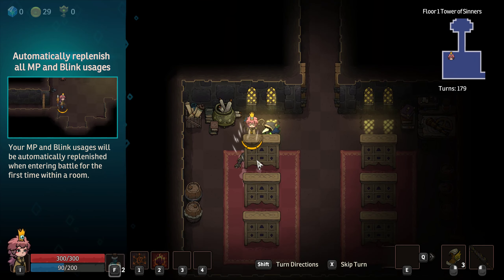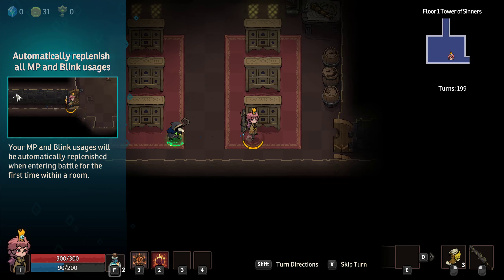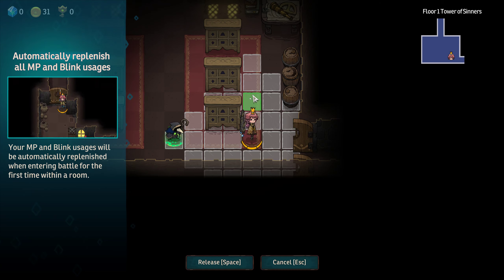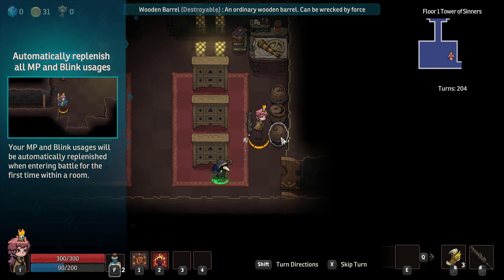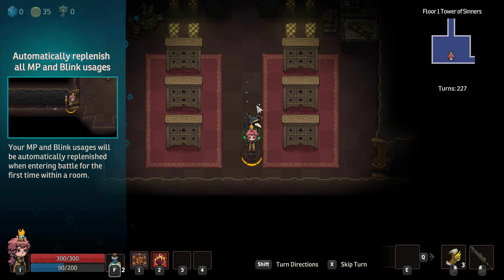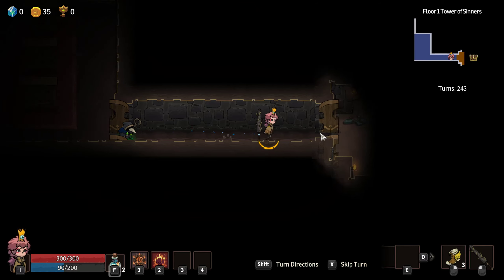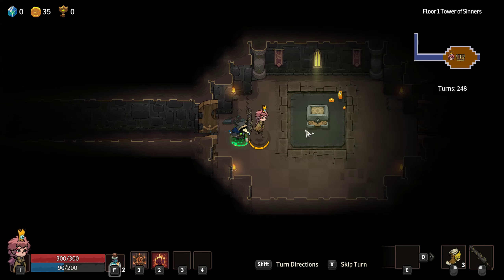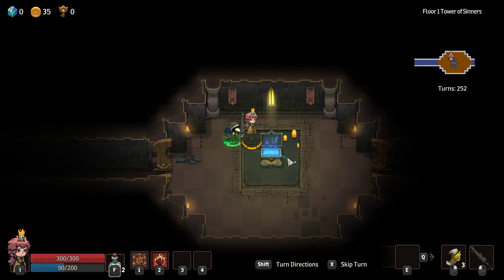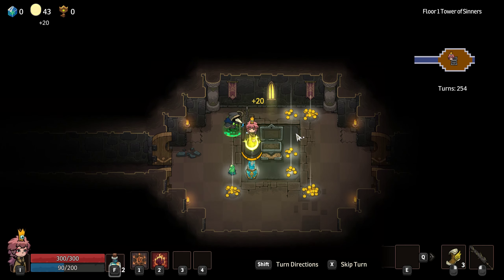Is there anything else in this room? We're getting 31 gold. I hit right-click — oh, that's blink. It's good to see how blink works. Entering a new room — we didn't use blink. But we should see our magic points restore when we enter a new battle. Is that a creature? It was, but it was easy to kill.